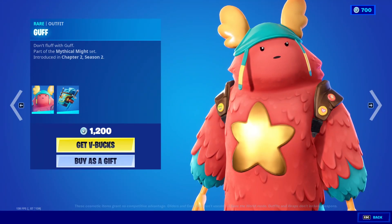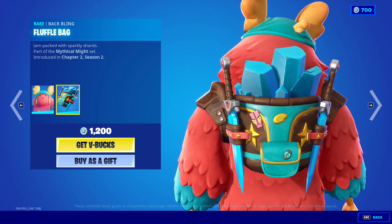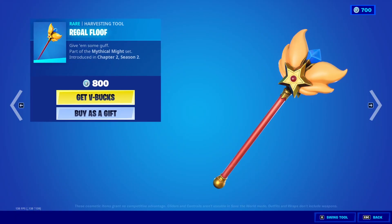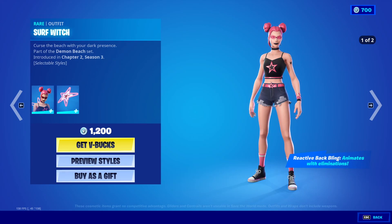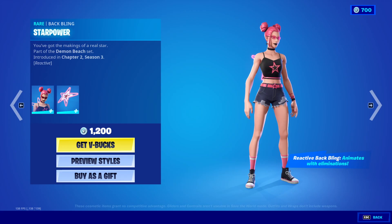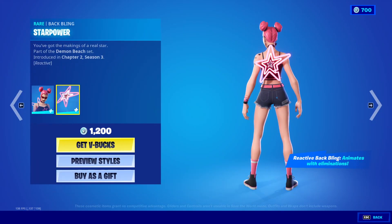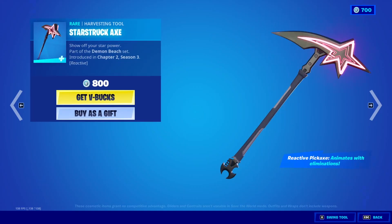Guff outfit, 1200 V-bucks, with the back bling Fluffle Bag. Regal Flu harvesting tool, 800 V-bucks. Surf's outfit, 1200 V-bucks, with the back bling Star Power — and the back bling animates with eliminations. Starstruck axe harvesting tool, 800 V-bucks, and it's reactive — it also animates with eliminations.